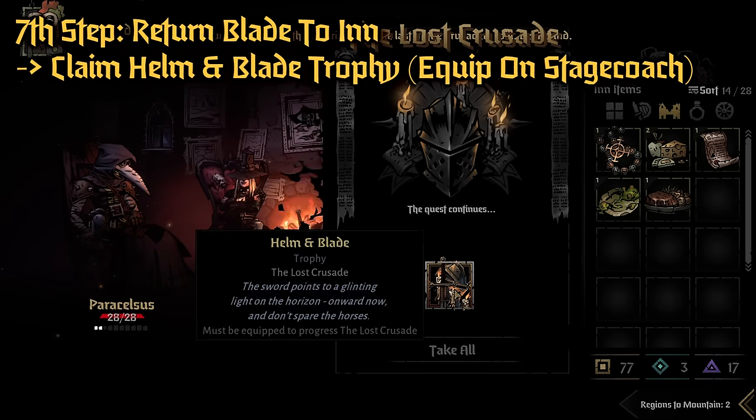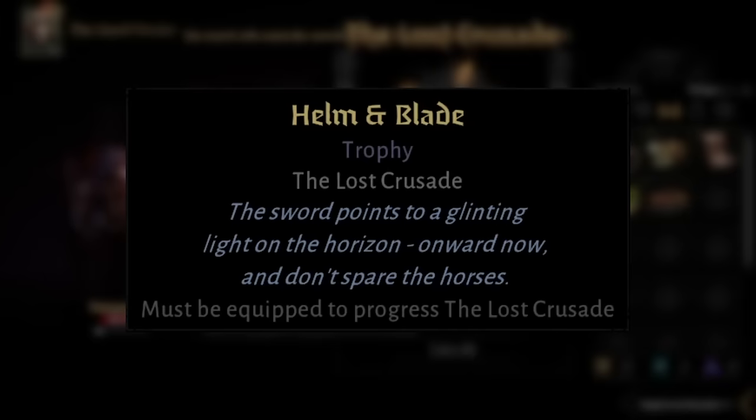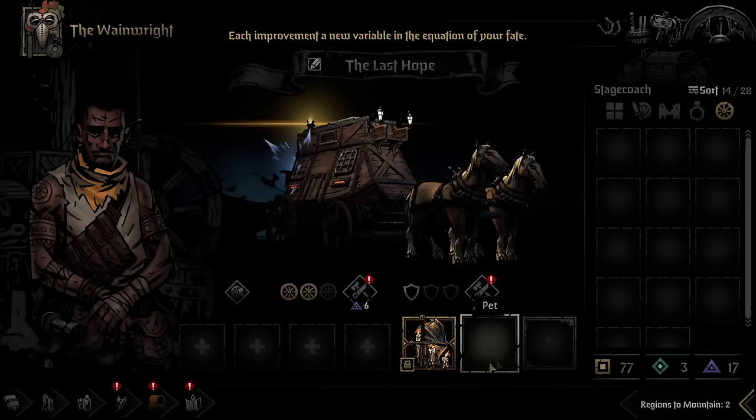After that, you're going to be able to get the Helm and Blade Trophy. This is the final item that you need, and you are now ready to go. Put this on your Stagecoach — do not forget to equip it.